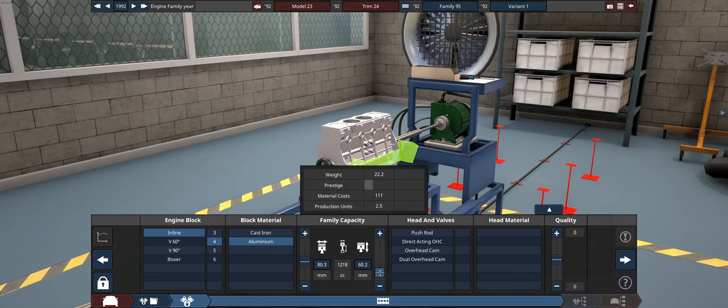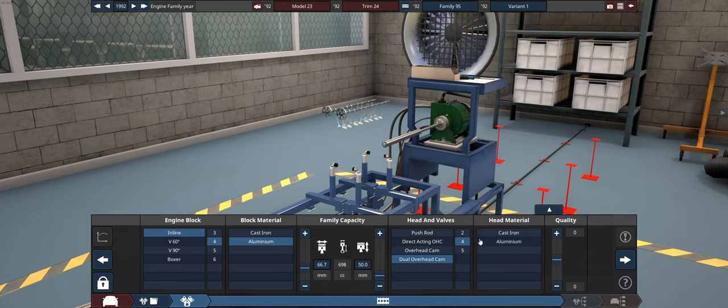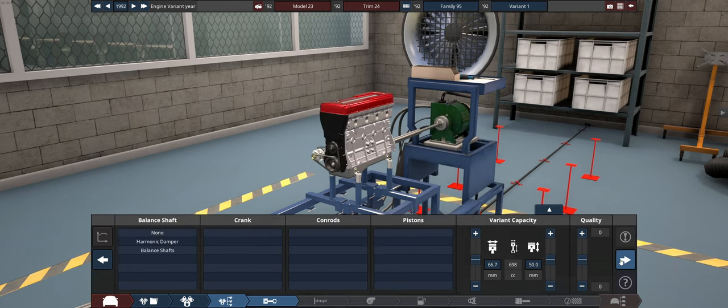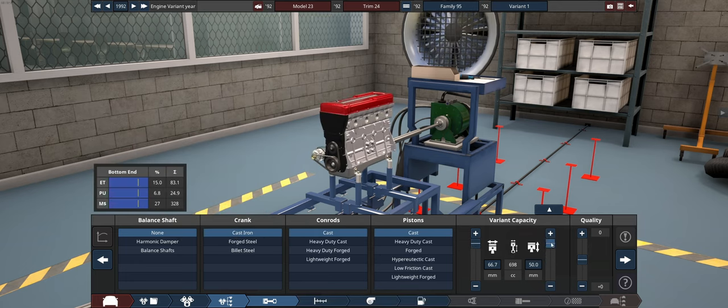Absolutely minuscule stroke — we're going to have to make that even smaller in a bit. We've got dual overhead cam, four valves per cylinder, more aluminium. We'll go cast, cast, cast and then drop that stroke down. Damn, we only get down to just under 600cc. That's not what I was hoping for, but whatever.